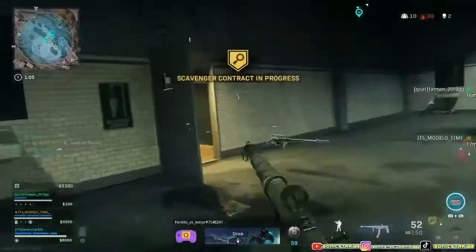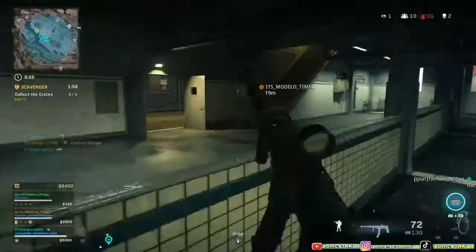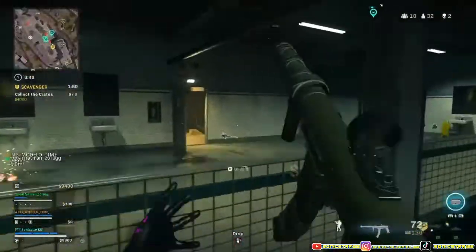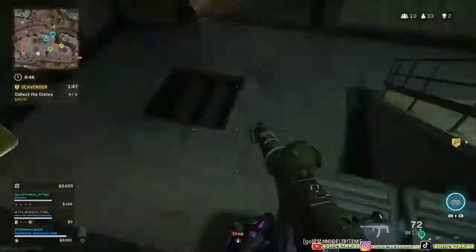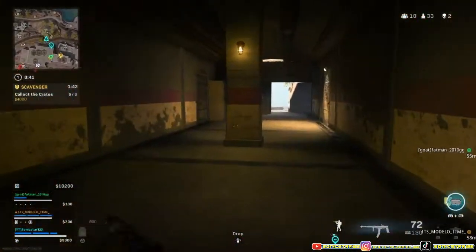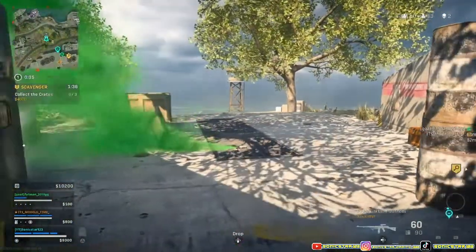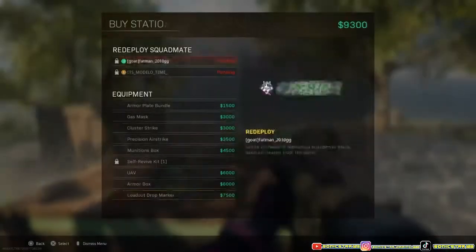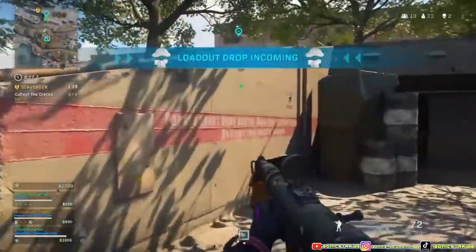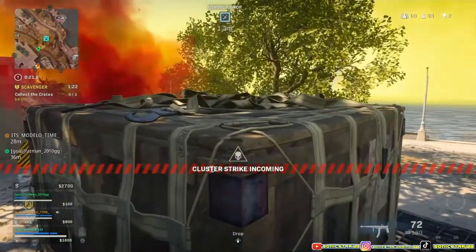There's a supply box identified — marking location now. I have a buy station. You've got a loadout drop inbound. Enemy UAV active. Enemy cluster strike — watch your heads.